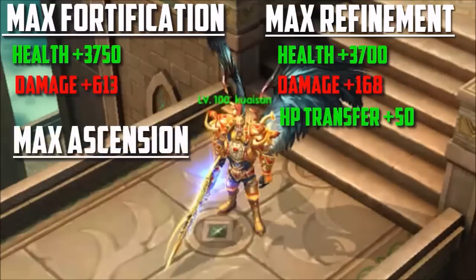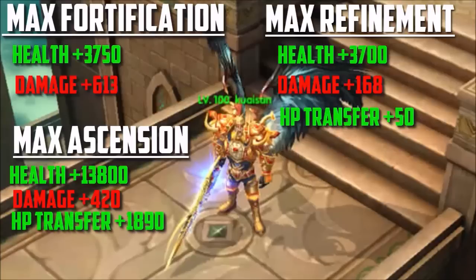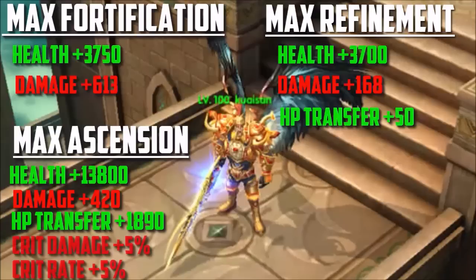The max ascension level for the Infinity Wings adds a whopping 13,800 health, another 420 damage, and an insane 1,890 HP transfer. You also get plus 5% to crit damage and crit rate.